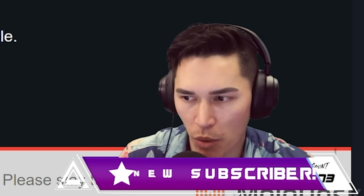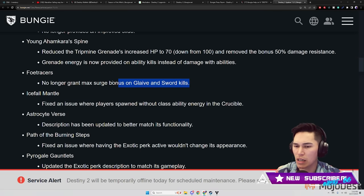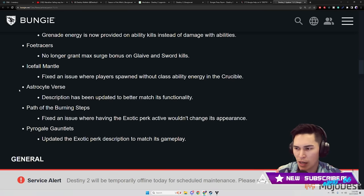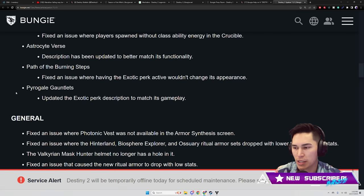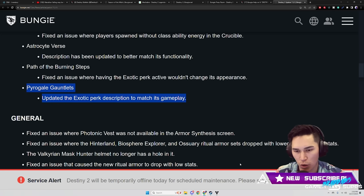Photo Tracer no longer grants max surge bonus on Glaive and Sword kills — interesting. Ice Fall Mantle: fix an issue where players spawn without class ability energy in the Crucible. Astrocyte Verse description has been updated to better match its functionality. Path of Burning Steps: fix an issue where having the exotic perk active wouldn't change its appearance — it's supposed to have that white glow effect.